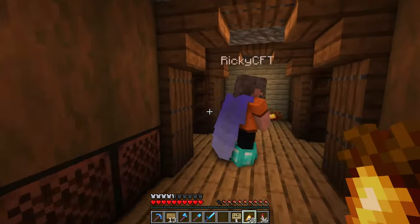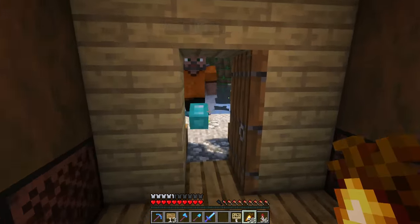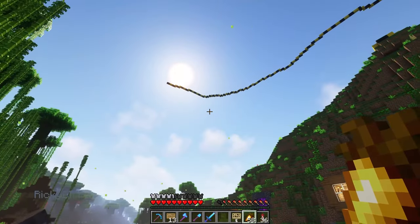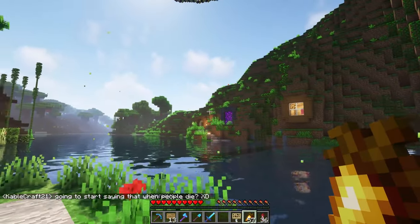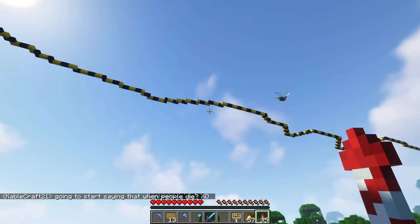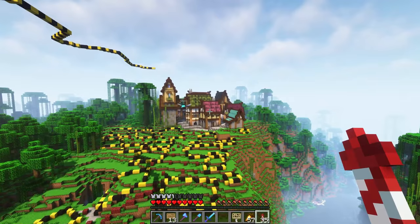I believe this is where he built his first home after he built the underground build. And if we look up on the cliff side you'll notice a large yellow and black outline — that all used to be jungle up there. If we fly up there you're going to see a bunch of spots where Megatecha has started working on expanding his little village.